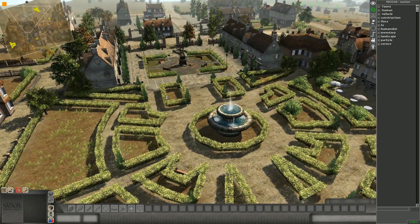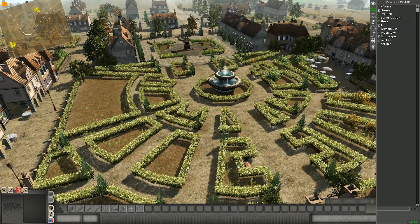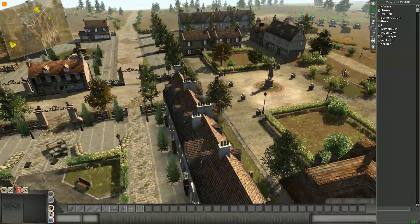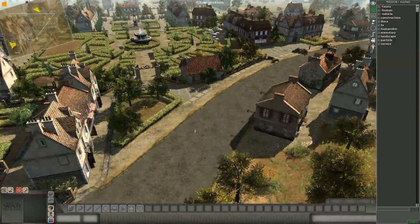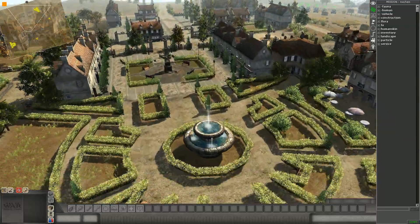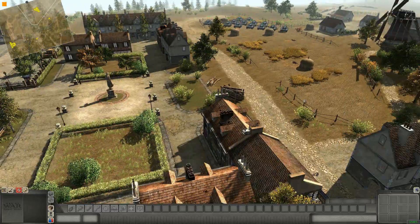The reason why I chose this map is because it has this central point in the middle, but also all of the houses are still unbroken. It's really cool to see this map before and after a tank scenario. Now I will start the scenario.